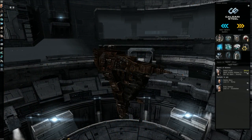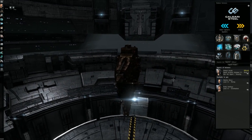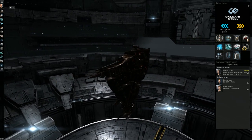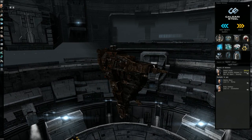The very first ship I would like to show you is the Rupture. It is a Minmatar cruiser, and it is very well suited for low-sec ratting in my opinion, mainly because it's a very fast cruiser, and one thing that will let you survive in low-sec is speed.